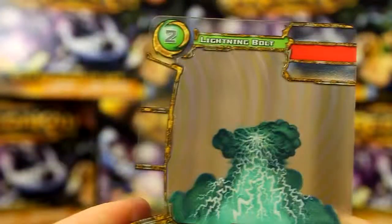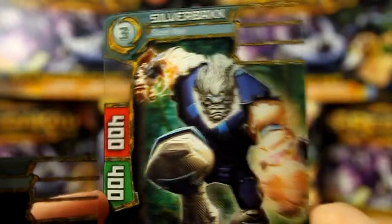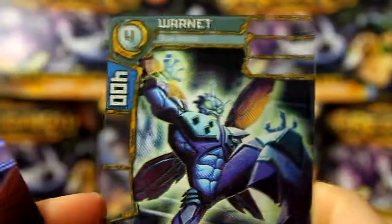We have a Lightning Bolt - that's cool. Sentry Bulb. Shroud of Invisibility. Mental Block. Paralysis. Fire Flash. Cannon Fodder again. Zare again - character card, still pretty cool. Silverbacks. Another Blue Warnet. And another Rare Warnet.